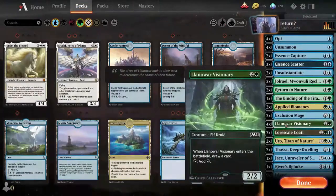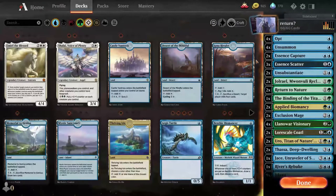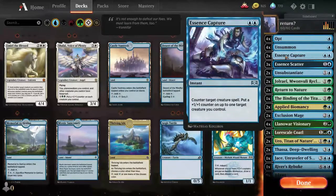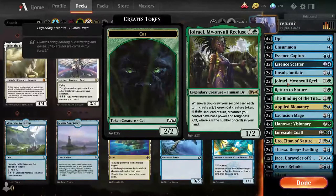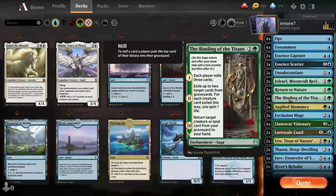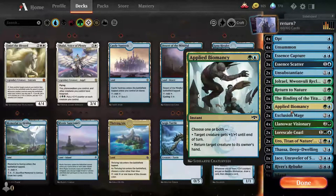I guess I can show it off real quick. It's all about a lot of bouncing back — counters, putting things back in the opponent's hands, drawing cards. So it's unsummons, counters with putting counters on things, more returning things to the hand. This triggers on the second card draw each turn.